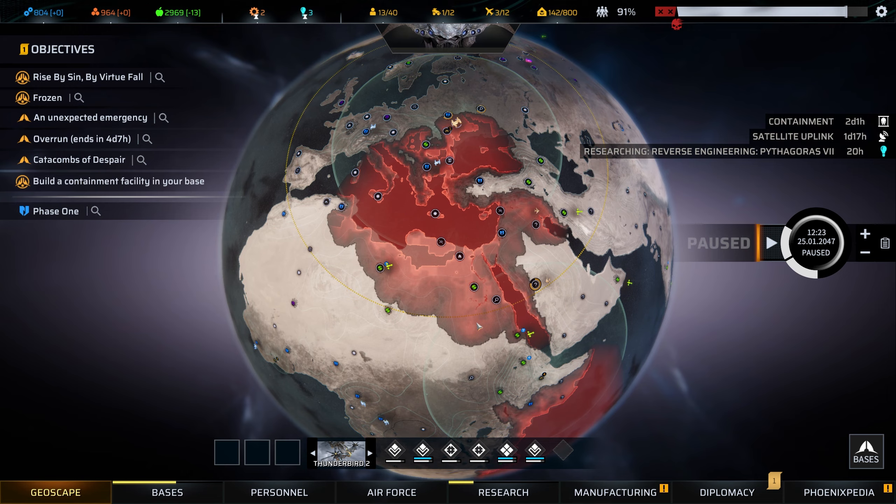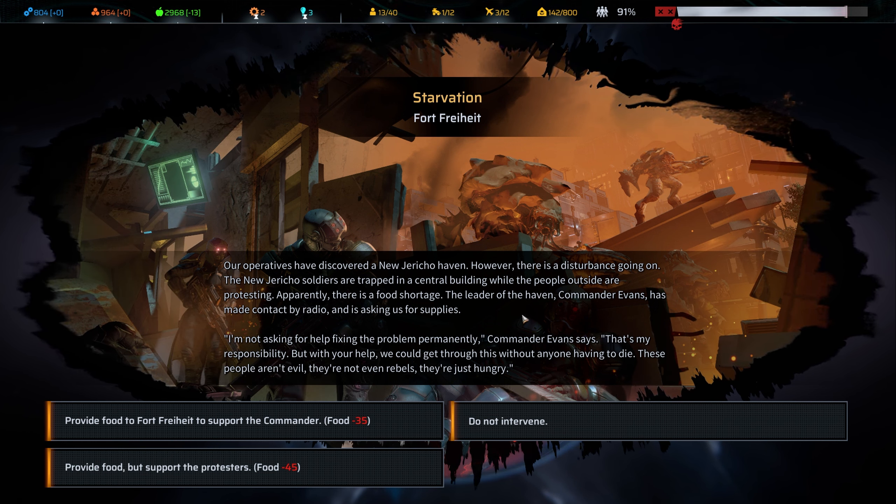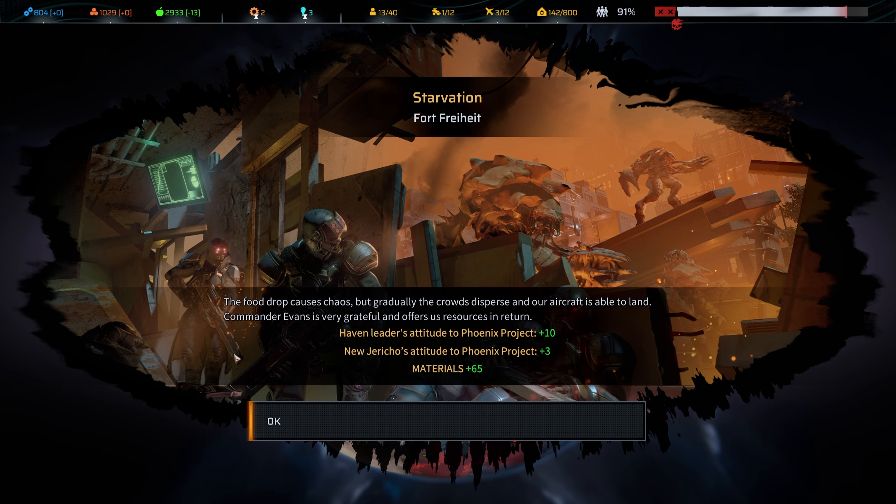The Thunderbird is back at base and healing up. A starvation event: our operatives discovered a New Jericho haven where soldiers are trapped in a central building while people outside are protesting a food shortage. Commander Evans asks us for food supplies — 'these people aren't evil, they're just hungry.' I give it to the commander so he'll be friendly with us for trading. The food drop causes chaos but the crowds disperse, we receive 65 materials, plus haven leader and New Jericho attitude bonuses.